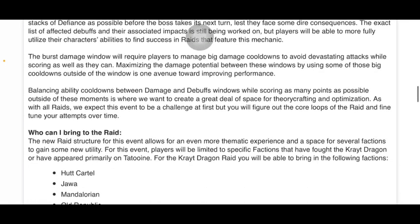The burst damage window will require players to manage big damage cooldowns to avoid devastating attacks while scoring as well as they can. Maximizing the damage potential between these windows by using some of those big cooldowns outside of the window is one avenue toward improving performance. What are you talking about, big cooldowns like Annihilate? Or Annihilate 8? Isn't there another one that's good a lot? Aerial Ace, I think. Anyway, balancing ability cooldowns between damage and buff windows while scoring as many points as possible outside of these moments is where we want to create a great deal of space for theorycrafting and optimization.